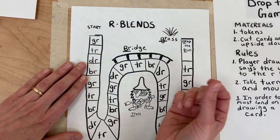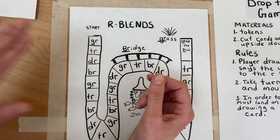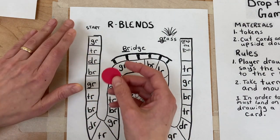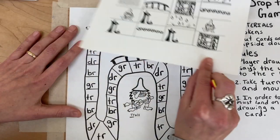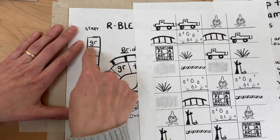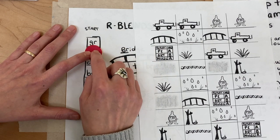The first player is going to draw a card, say the word, and then move their token to the blend space represented by that card. For example, let's say the first card I pick up is the troll — I'm going to move my token to the TR space, because troll starts with TR.